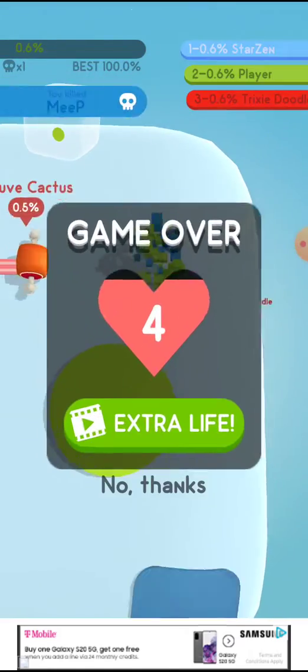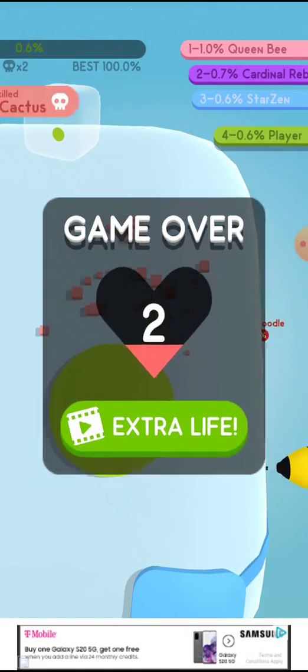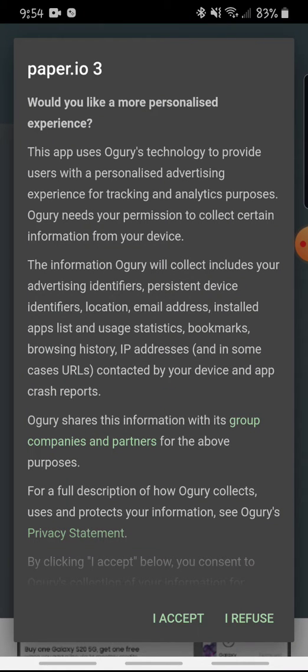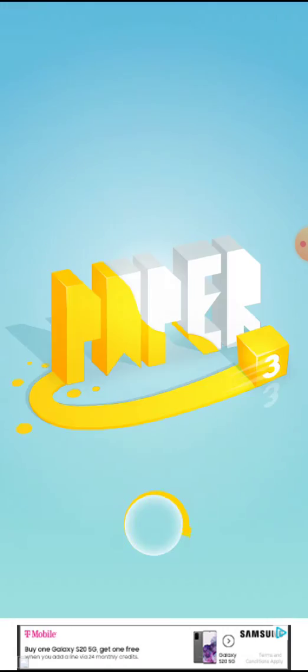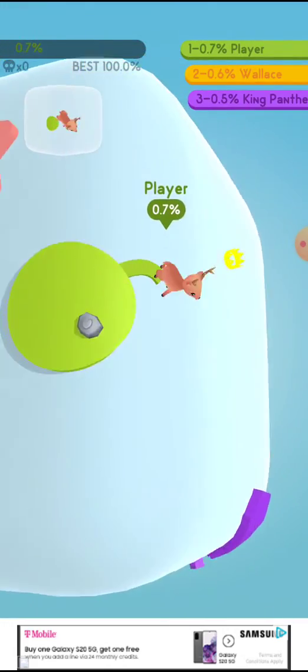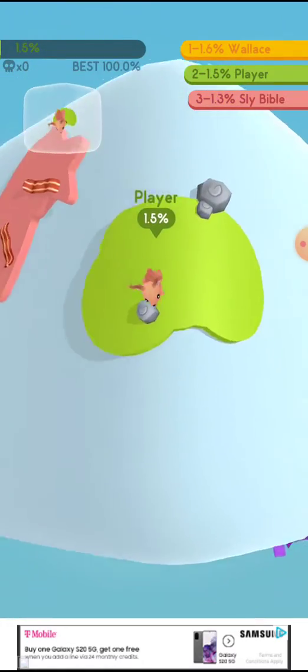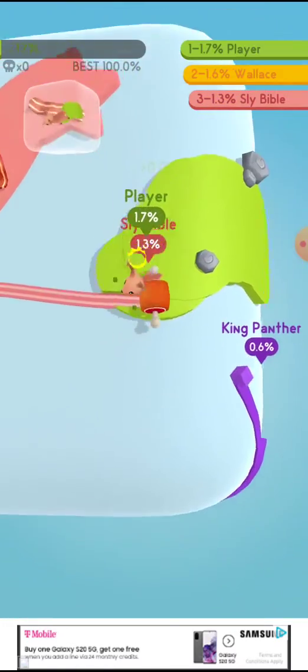We're going to start with the cube — well, that did not work out very well. We'll play again. So in the beginning, keep your circles small. You don't want to risk too much because you don't have a big landmass to come back to. And that's how you kill them — you just swipe on their trail.